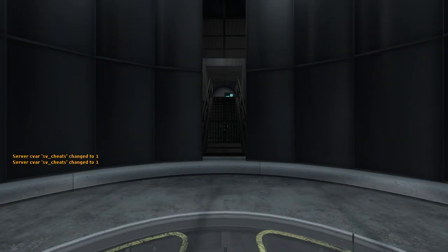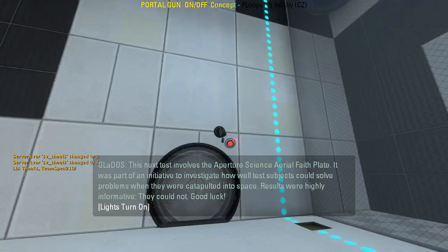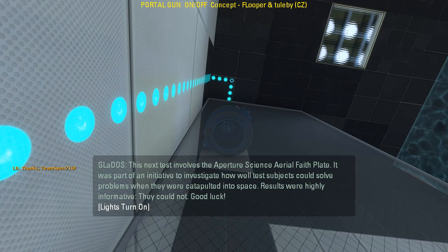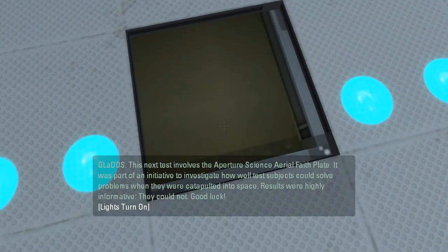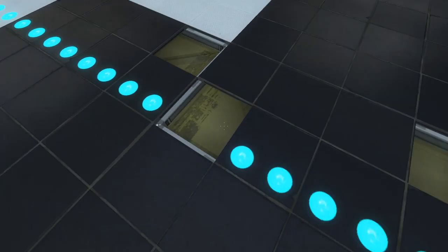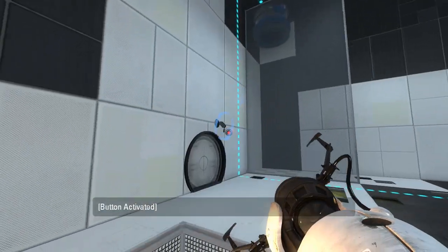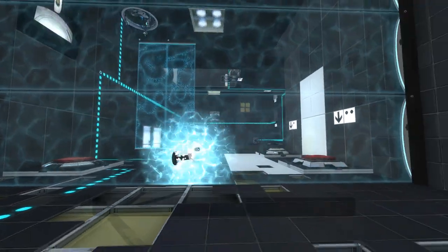Alright, let's get started. I hit the wrong key there. This next test involves the Aperture Science Aerial Faith Plate. It was part of an initiative to investigate how well test subjects could solve problems when they were catapulted into space. Results were highly informative — they could not. Good luck. B-Mod does this? It breaks the outlines? I didn't know that.